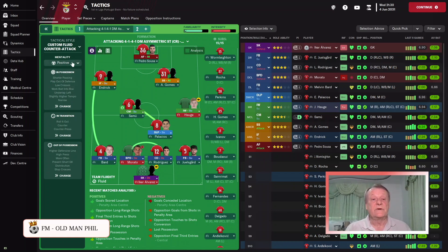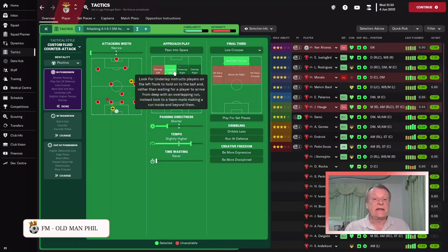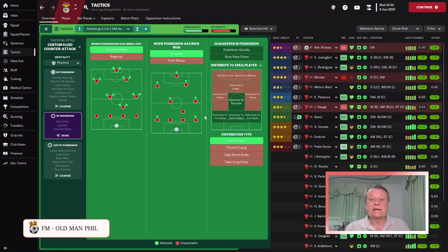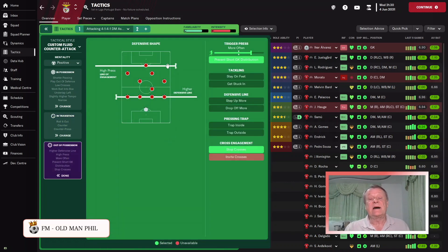In the high press, we start with a positive approach — attacking if we are much the better team. In possession: play narrow, underlap on the left, play out of defense, shorter passing directness with slightly higher tempo, work the ball into the box. In transition: counter press, counter attack, goalkeeper rolls it out to the defense who plays out. Out of possession: high press with a higher defensive line, trigger press more often, prevent short goalkeeper distribution, and stop crosses.